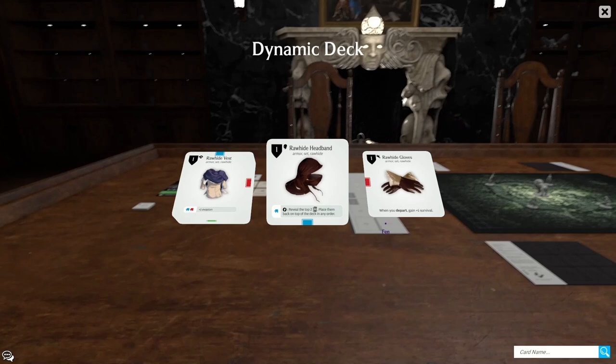The rawhide gloves have a small red affinity which is decent, and they give you survival when departing. To start with, your survival limit is going to be two, which means this item provides half the survival you need all by itself when departing. Getting up to your max of two survival is good enough for most early game fights.